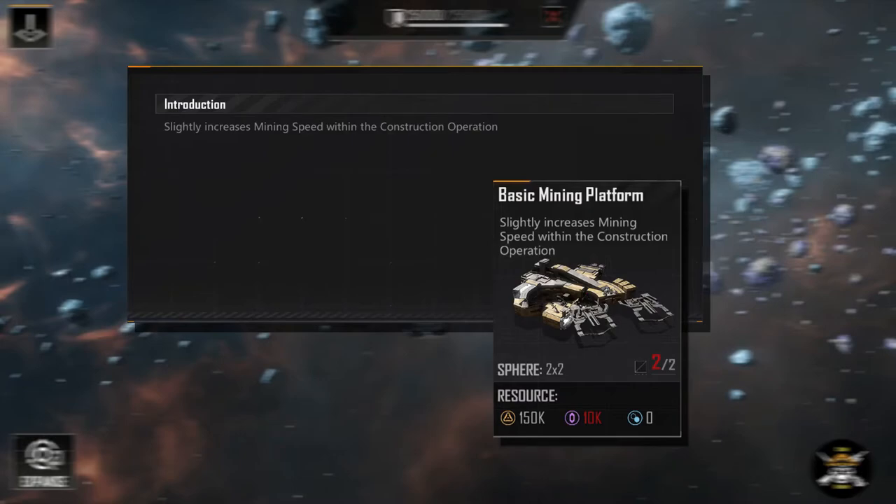For the basic mining platform, it is just that — it slightly increases the mining speed, and that's going to be different for each and every type of miner you have. It covers a two by two block square. Your ships are going to have to fly there and fly back, which takes time, so you'll have to figure out how big the distance you want is, or if you want your outpost or base right next to it. It has to go back to your base, not an outpost, not the mining platform. The basic mining platform only slightly increases speed and gives you a wider area to mine from.